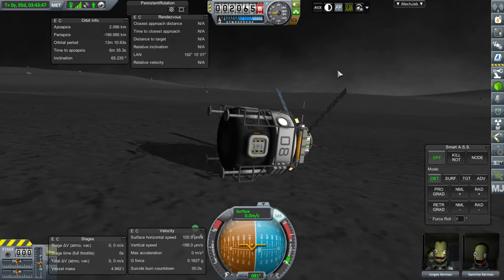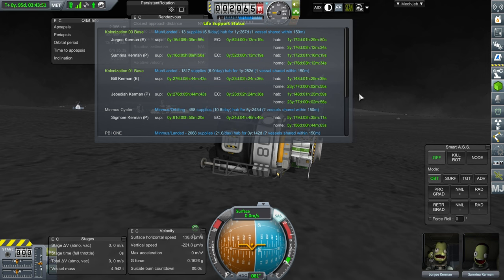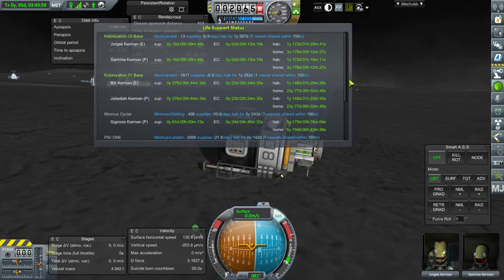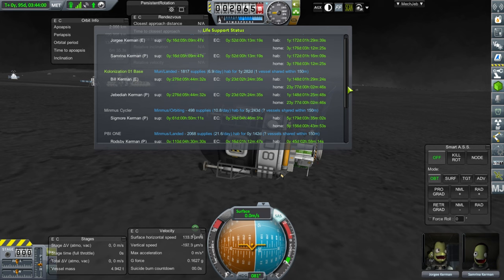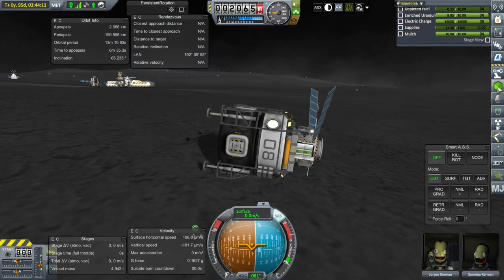It said that Georgina and Samarina refused to work, and then it immediately put them back on duty. Supply-wise, they really only got 16 days, but HAB-wise they're fine. What I'm going to do is - Samarina's a pilot, Georgina is the engineer, so Georgina should stay here. I'll move Samarina over to the main base so that she can use those supplies and we'll see how it balances out.